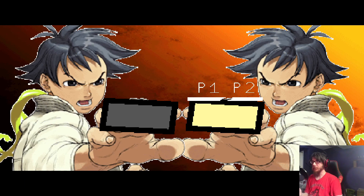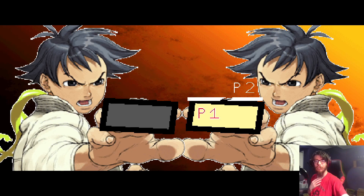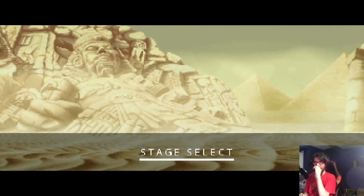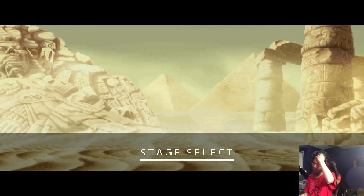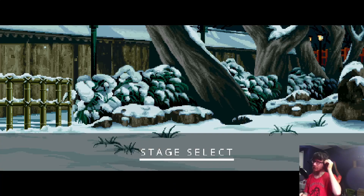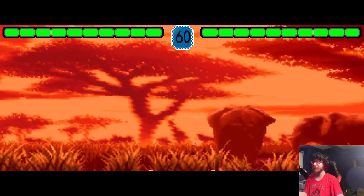We're going to look at Makoto first. I don't have single-player support, so I have to kind of guess at what key I need to press. Player 2 light punch is numpad 4. We have a bunch of stages that are all different resolutions — one of them looks ridiculous. I'm going to pick this one. It's like weird tiny.